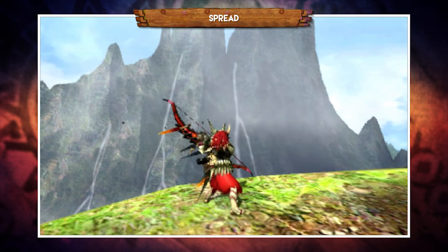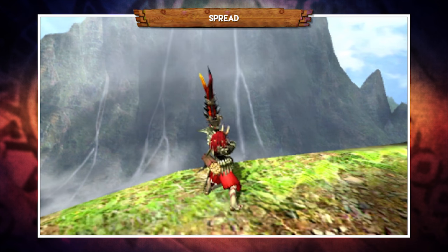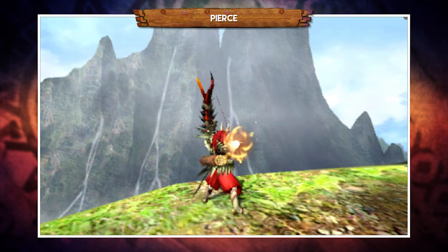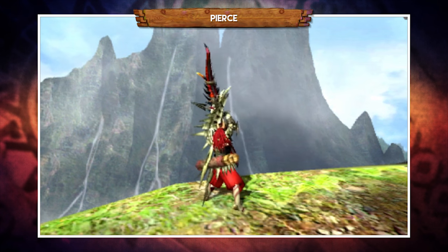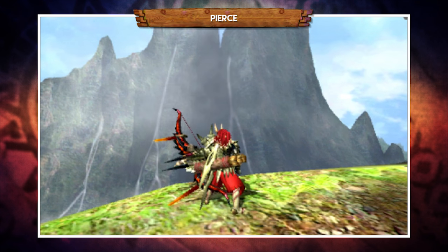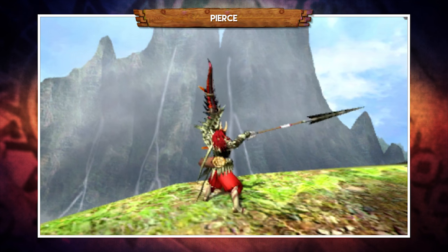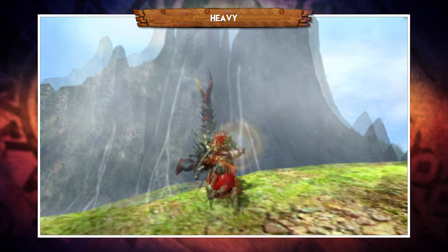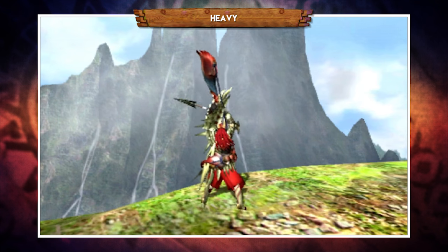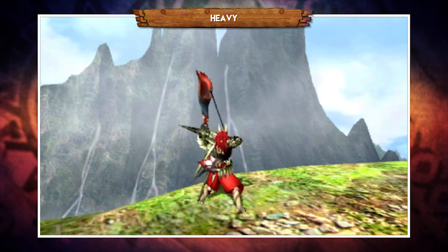Spread shots fire arrows in a fan spread out — they cover a wider area but aren't as effective at long ranges, so they're best used in close proximity to a monster. Pierce shots fire a single arrow that passes through a monster, hitting it multiple times on the way through. This is really useful on large monsters, especially if you can fire it from the head right down through the body — it's a long range shot so use it from much further away. And finally the new Heavy Shot — this fires a single heavy arrow that doesn't travel far but is useful for breaking parts on a monster. Think of it like your part breaker shot, and given the distance it travels, it's a close range shot.